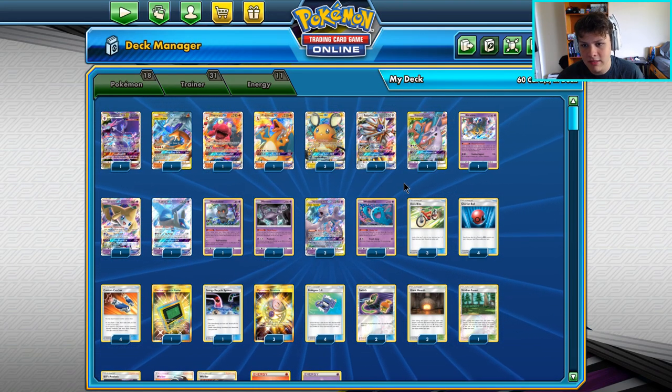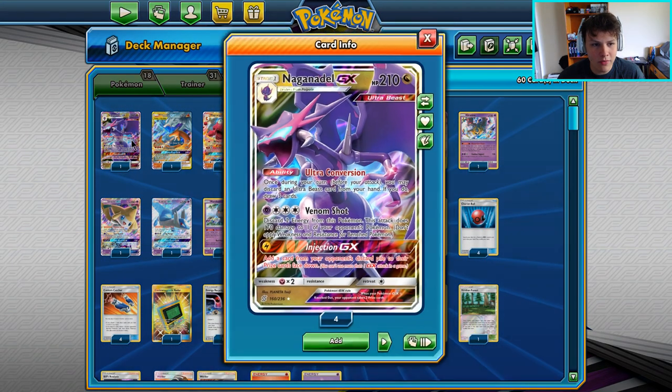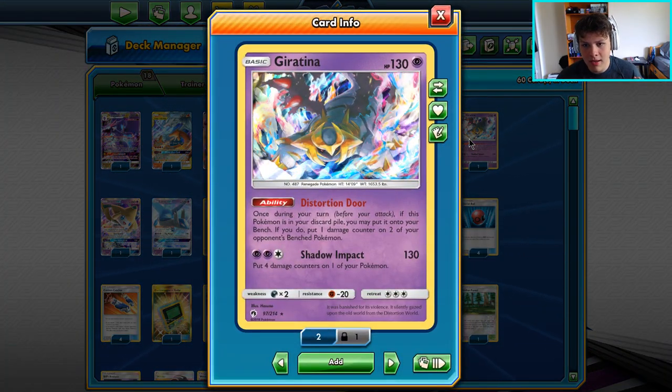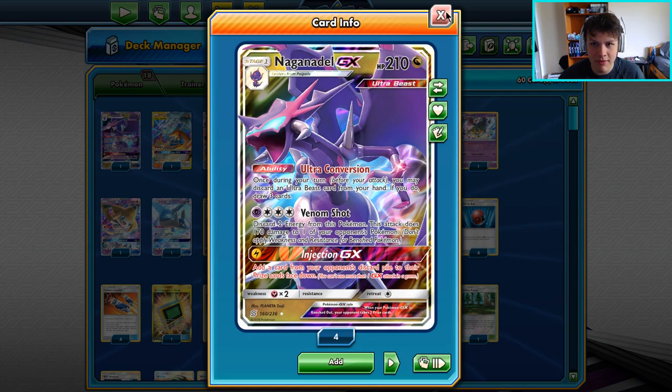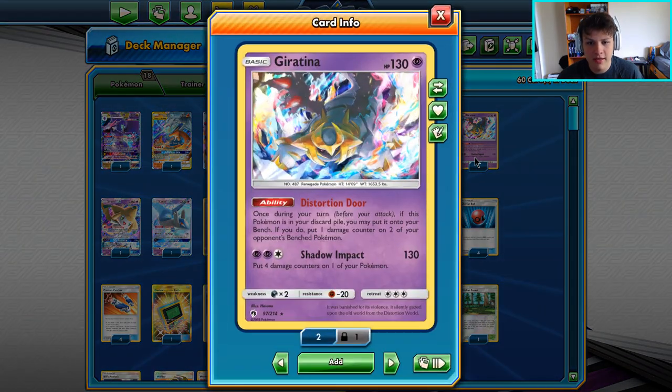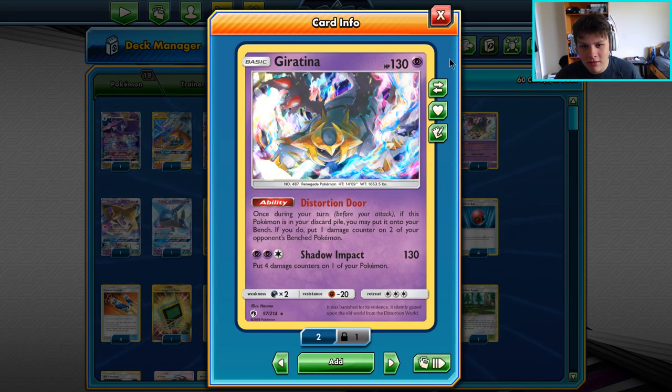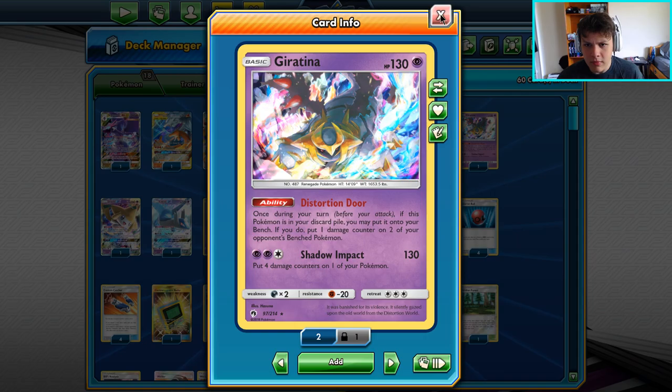Then they'll want to get Inkays on the next turn and you could go with the Venom Shot and snipe their Malamar that they have set up. So it's super strong for the Malamar matchup. It's potentially good against Blacephalon too — you can Venom Shot a Blacephalon, punch another Blacephalon with Turbo Strike, then go Distortion Door to KO the benched one and knock out the active. But the matchup has to play out very specifically for that to work, so it's sometimes just cute against Blacephalon.